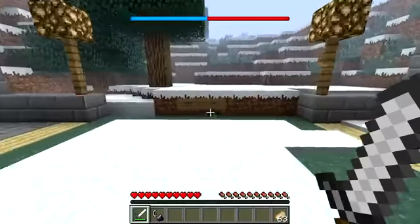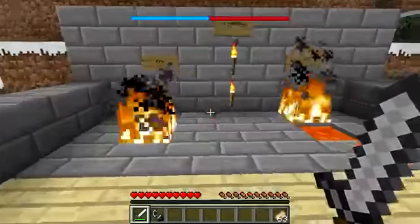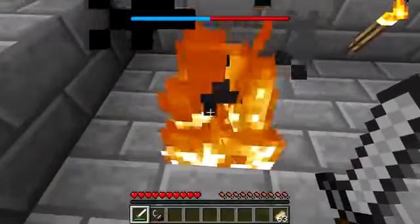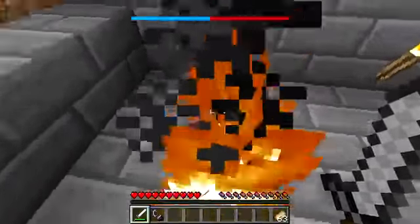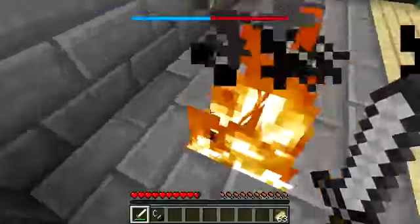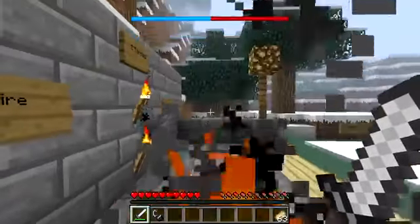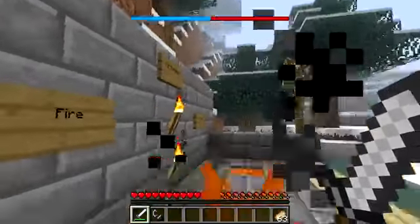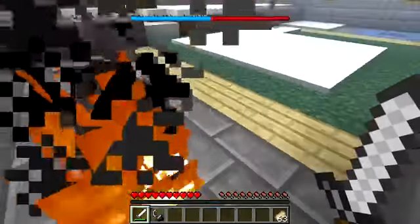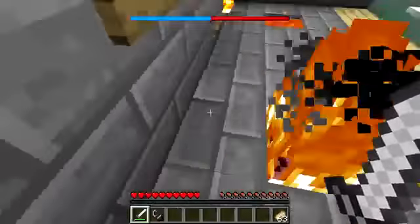Next up I'm going to be showing you how you can actually warm yourself up. Once you've got really cold, you can actually go close to a fire and this will slowly heat you up, so the red bit of your bar will slowly get bigger, but it takes quite a while so you're going to have to stand next to this for a long time. Weirdly, I would have thought that when you stood in the fire your bar would go down really fast, because when you're on fire you're going to be quite hot, but that's not the case — you still decrease in the same amount, so no need to jump in the fire, it doesn't really help.